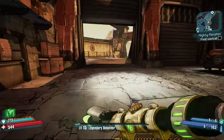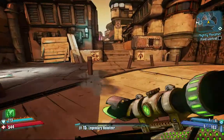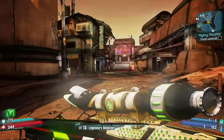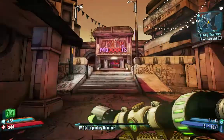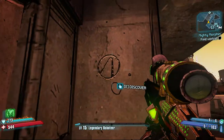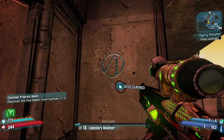The next one — I am heading up to Moxxi's Bar. That's the back entrance, Moxxi's back entrance, I guess. And if we look round here by the door, there's another Cult of the Vault symbol. 2 of 5.